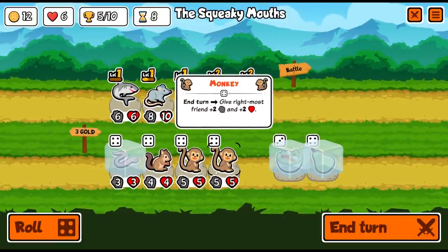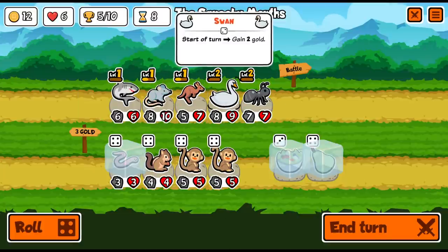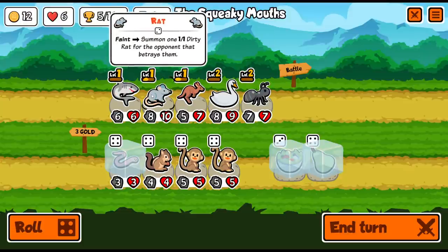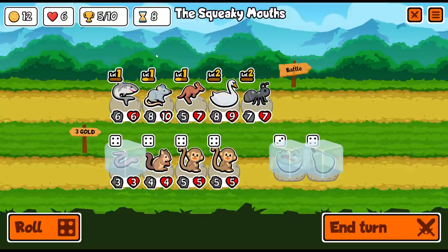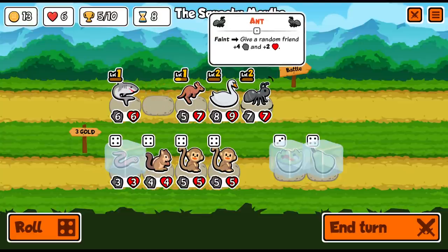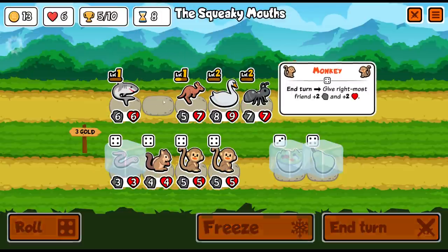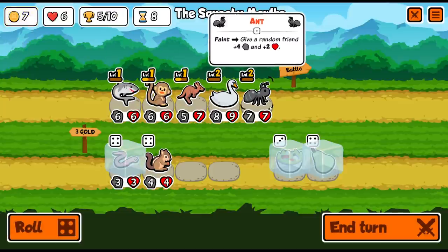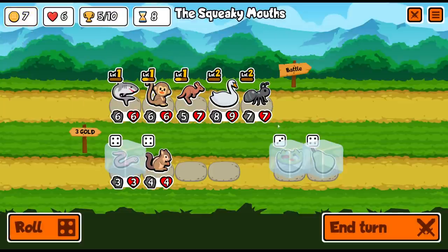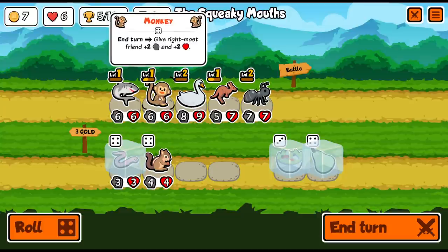I do like the monkey — give the rightmost friend plus two plus two, so whoever's at the front. I think it might be time to get rid of the swan despite the money, or the rat actually. The rat's not any better than the swan, and the swan at least gives us cash. I'm going to sell the rat. Do we do monkey things for stats? I think we do want the worm up front and want to feed it as many stats as possible.